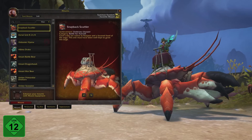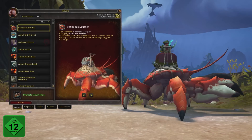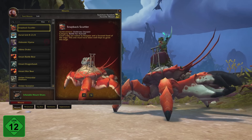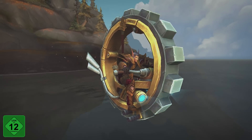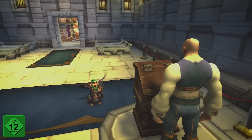Rise of Azshara also introduces Mount Equipment, which grants all of your mounts a unique benefit, such as more speed, daze prevention, a parachute, or water walking. You can craft Mount Equipment with Enchanting, Tailoring, or Leatherworking, or just buy it on the Auction House.